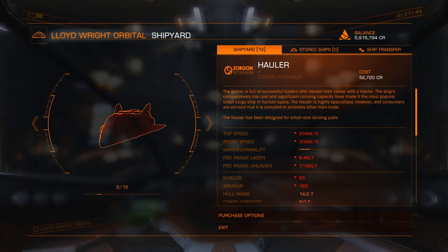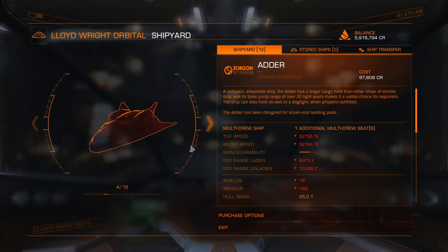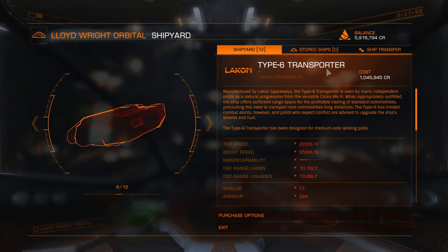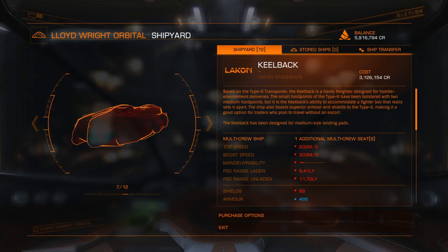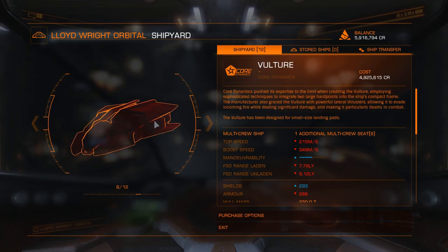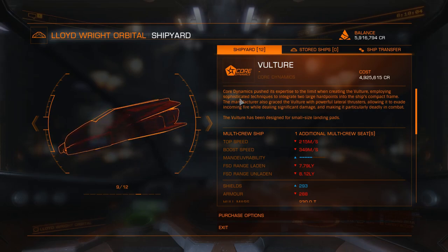The Eagle — these ones are cheaper, in the 100,000 range. The Cobra Mark III. Type 6 Transporter — I'm not really interested in those. Killback. ASP Scout. The Vulture. Let's see. Culture dynamics — push experience to the limits. Additional one multi-crew seat.